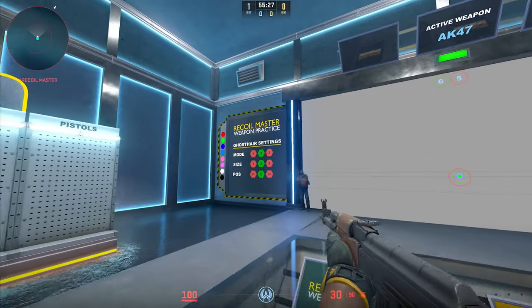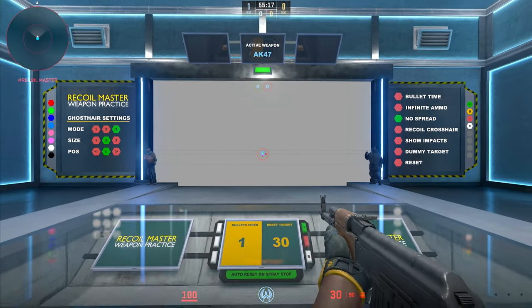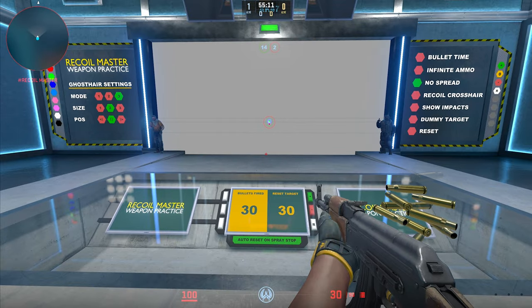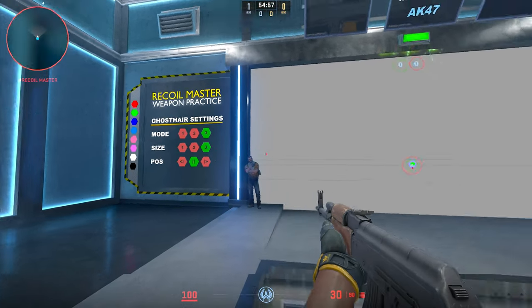If we go to mode three, you're gonna have only one of the red dots showing up, and as you shoot and follow that green dot, the other red dots will kinda follow along. So it's kind of like in between modes one and two. The green dot is really small so you can go ahead and make that a little bit bigger.